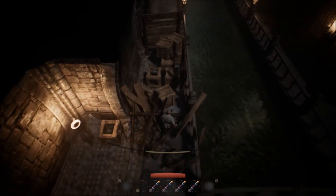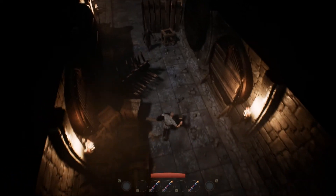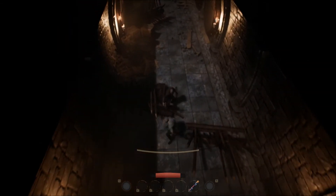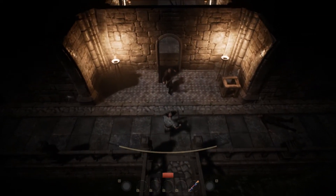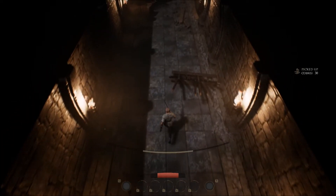The combat is pretty basic — you have a sword and shield. You start off with the sword but have to find the shield. You have your light attacks and heavy attacks, and you also have a stamina bar, which Baldur's Gate did not have. The enemies roll, so you have to deal with that. The stamina goes away a little bit too fast — you get two heavy swings or about three light swings out of it. Each weapon has different swing patterns, so you have to know your weapon while using it.